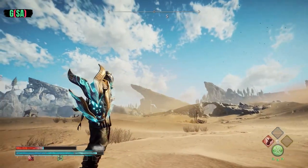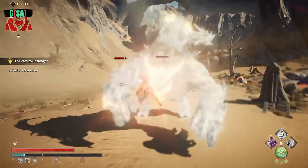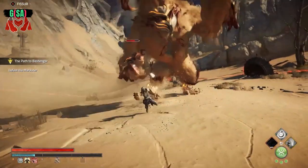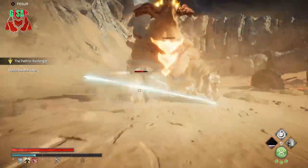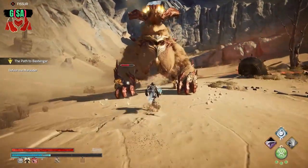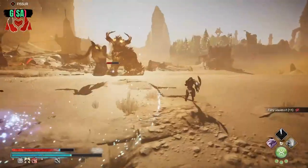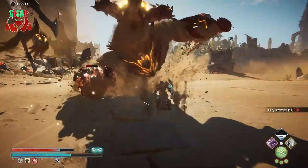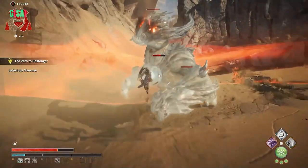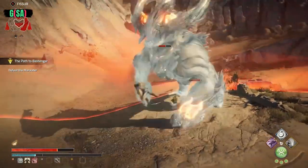One of the most unique combat features is the momentum system. Every successful attack builds your momentum and grants you the ability to perform special attacks or trigger a wide range of effects in combat. Be careful, however, as the more your momentum increases, the more damage you take. It's an intricate risk and reward mechanic that constantly encourages you to analyze the fight and choose strategically when to cash in on your potential.